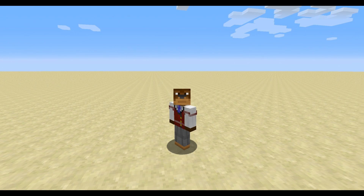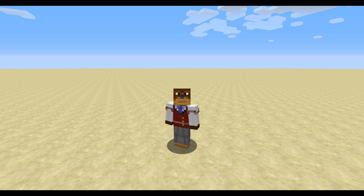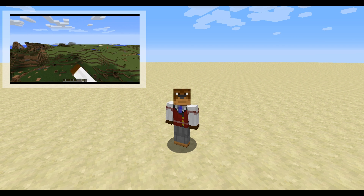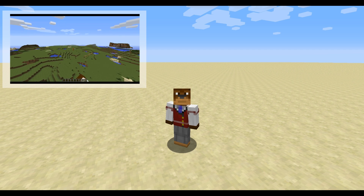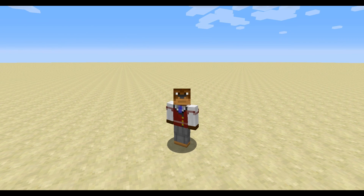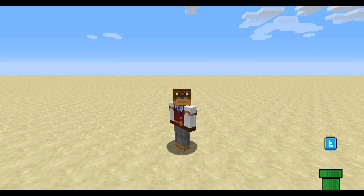Hey guys, AbbeyMonkey here with another snapshot review! We've just had a snapshot out and there's another one — this is 14w26c. It's to fix a lot of bugs, including a major issue with the last A and B snapshots, which was chunk errors. If you have a world that you generated or opened in 26a and 26b, do not open it in C until you've checked my previous video. There might be a fix linked in the description of that video. If not, you may have lost your worlds forever, unfortunately.